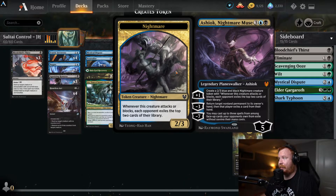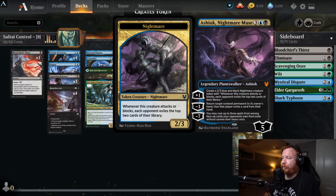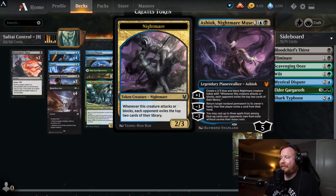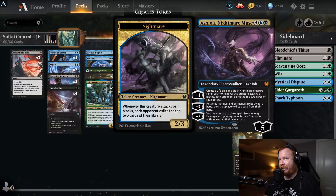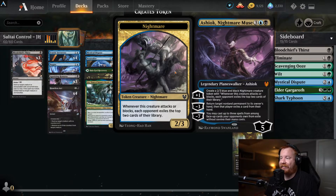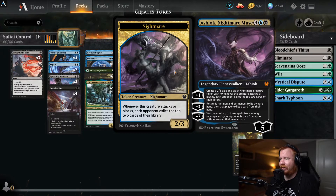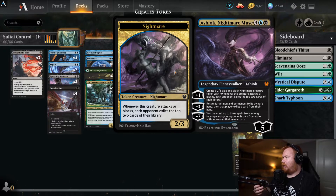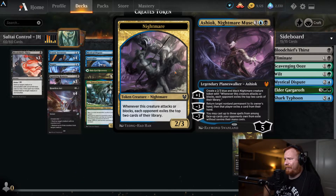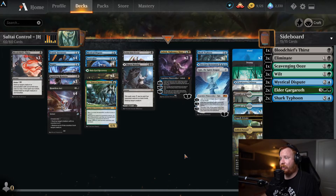Five-drop slot: two Ashiok, Nightmare Muse — three blue and a black, legendary planeswalker. Plus one: create a 2/3 blue-black Nightmare creature token; whenever this creature attacks or blocks, each opponent exiles the top two cards of their library. Minus three: return target nonland permanent to its owner's hand, then that player exiles a card from their hand — potential hand disruption. The minus seven lets you cast up to three spells from among face-up cards opponents own in exile without paying mana costs. I've only ultimated Ashiok two or three times — it's fun to do.